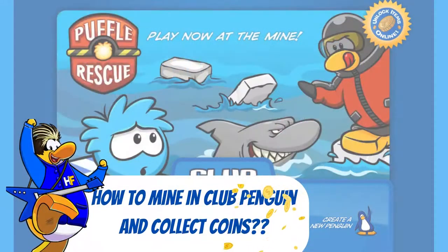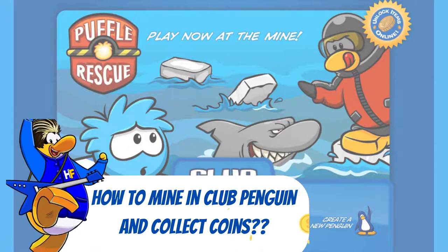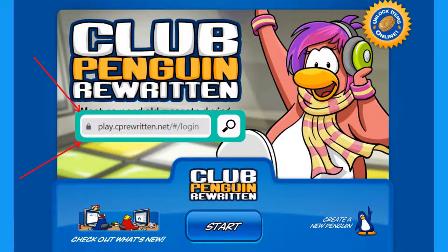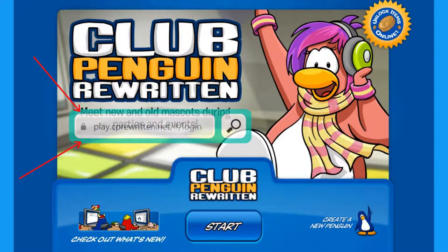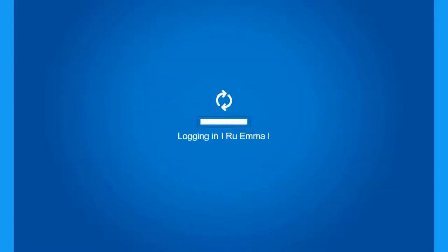This video is about how to mine in CPR. Mining is used to dig up coins, which is the easier way to get coins in Club Penguin. First, you have to go to the Club Penguin website, click on the start button, and log in to your penguin account.